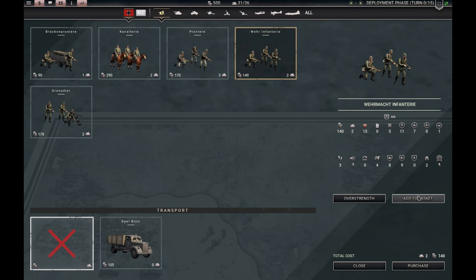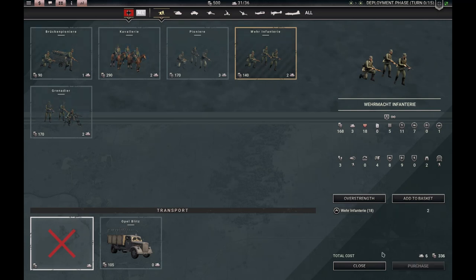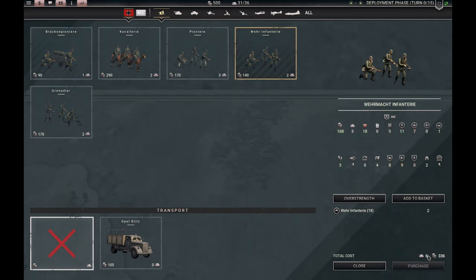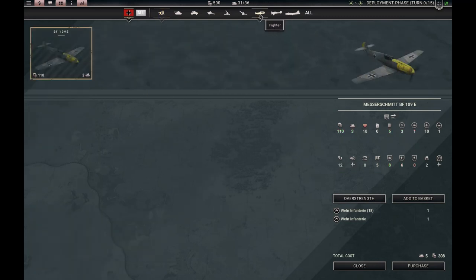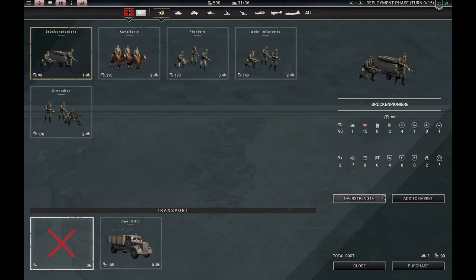Let's talk about the basket button while we're at it. This lets you shop around — I could take one 18-strength infantry and one more, but then everything gets grayed out because either I don't have enough prestige or I run out of slots. You can plus, minus, or remove items. Very handy if you have 1500 prestige and seven slots free — you can play around with what you want to buy.